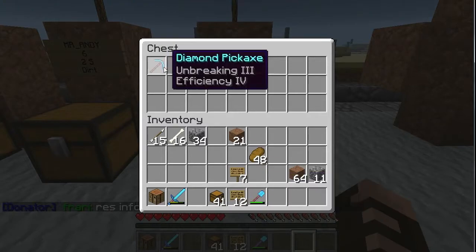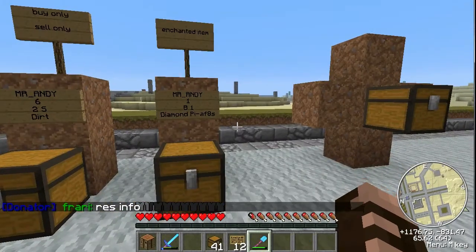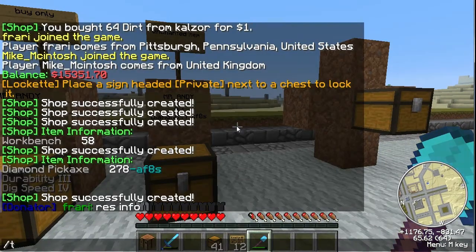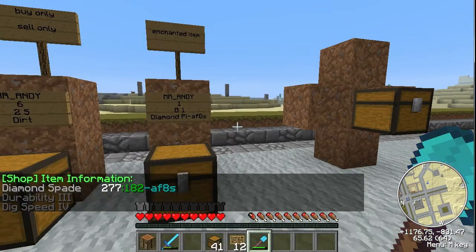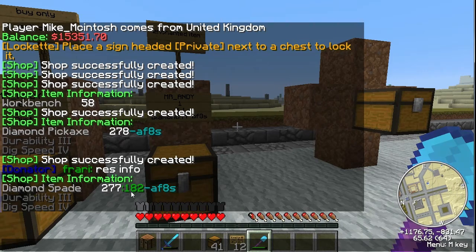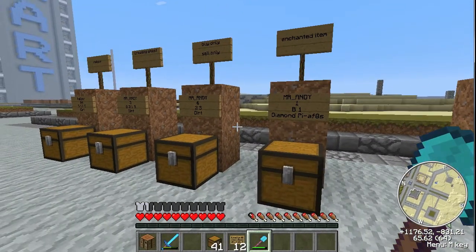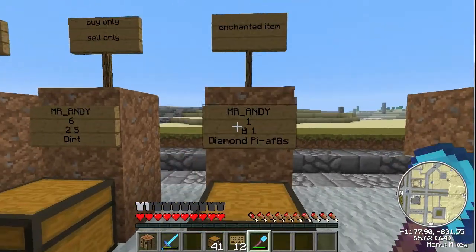And then you put your pickaxe in there. You can also sell ones that have durability — like this one's been used a few times. So when you do /iteminfo, it gives you this 182. So you'd have to write down an even longer item name — you'd have to write down all that. And /iteminfo works with every single block and item in the game.